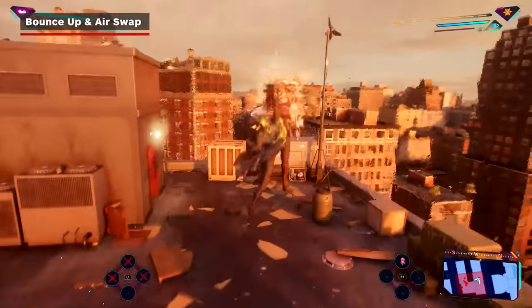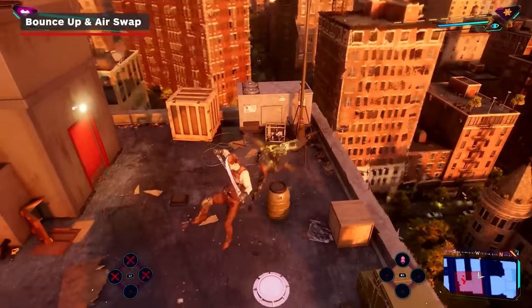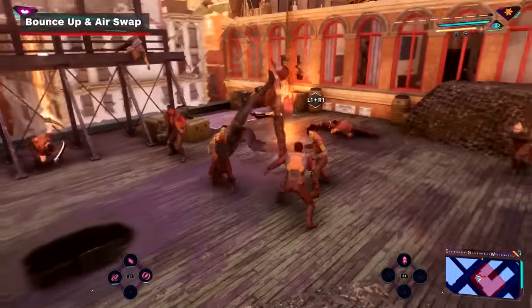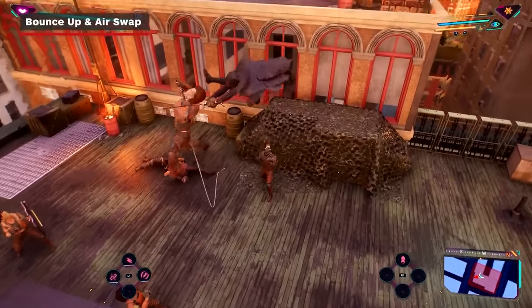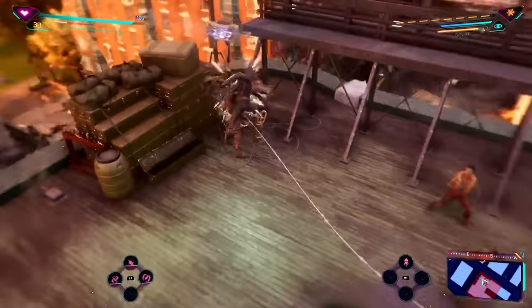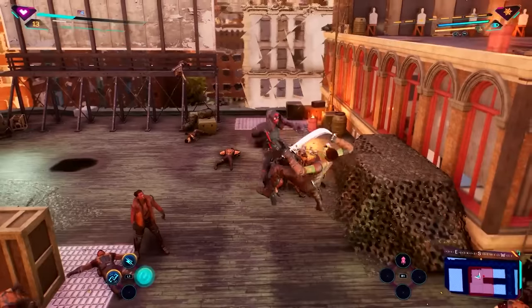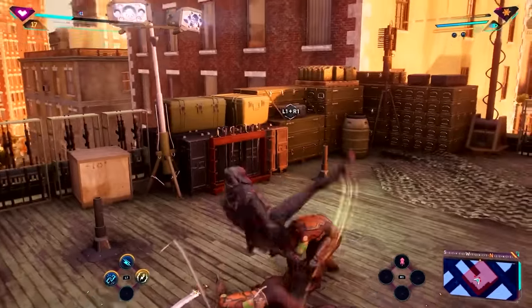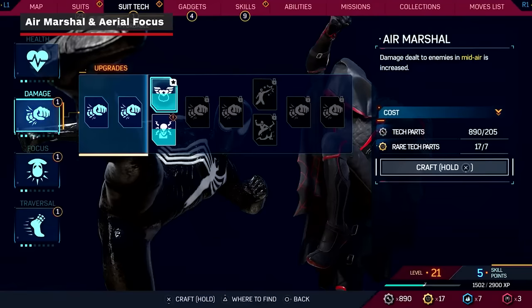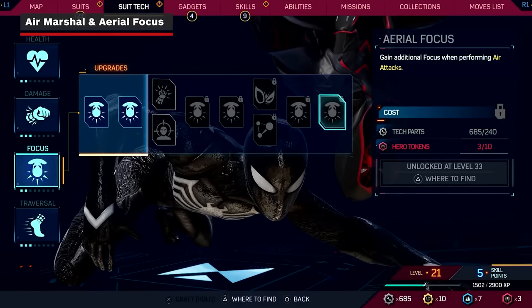Another duo of abilities to consider is Bounce Up and Air Swap on the shared skill tree, which allows you to rebound a floating enemy back into the air and spring dodge behind an airborne enemy. Both add a large amount of flexibility to your air combos and make staying in the air for longer much more viable. Keeping your enemy in the air pairs well with some of the damage and focus suit tech, as many of those upgrades depend on you fighting mid-air — for example, Air Marshal increases your damage while mid-air, and Aerial Focus increases your focus regeneration while performing air attacks.